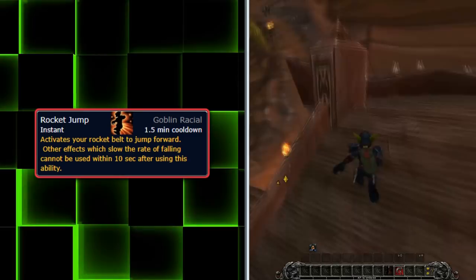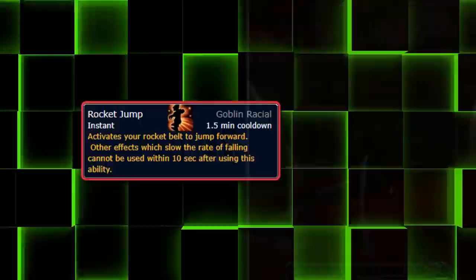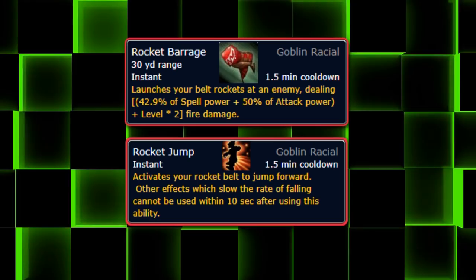Unfortunately, this ability removes any slow falling effects upon its use, because Blizzard hates fun. Another drawback to Rocket Jump is that it shares a cooldown with another Goblin racial ability named Rocket Barrage, which is just a simple DPS ability. So you have to pick between either doing a little bit of extra damage or being able to use your Rocket Jump.